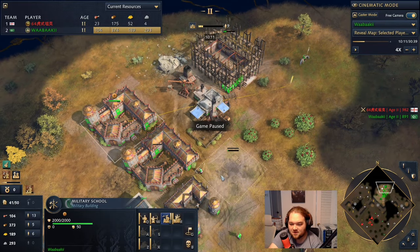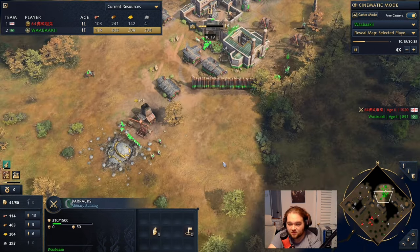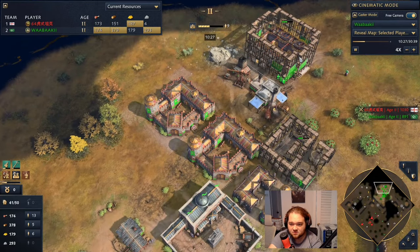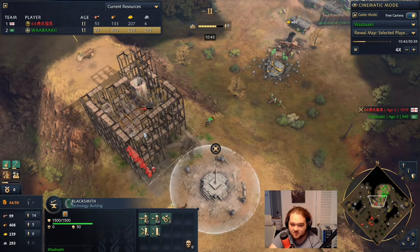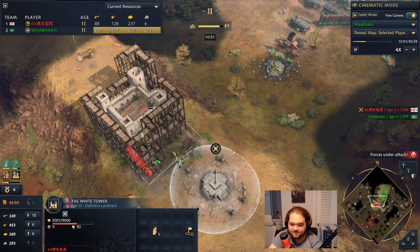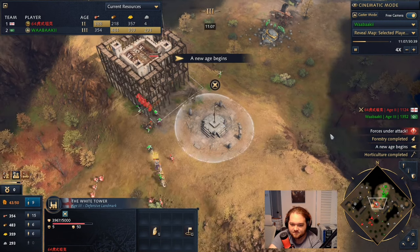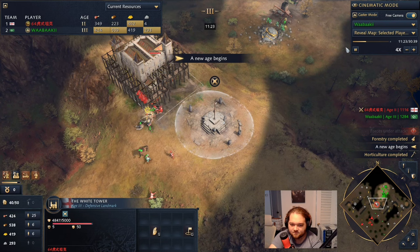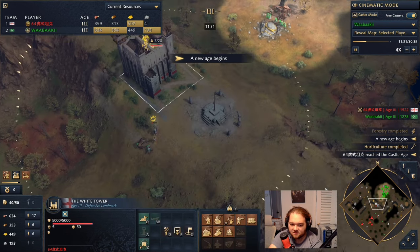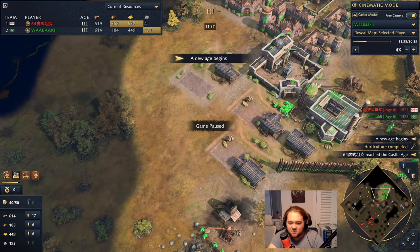Honestly, I think your move the second you age up is to go straight into Men at Arms. Pure Men at Arms and siege — if you're trying to do a quick push, that's the way to go. You want arrow defense — wow, he's white-towering in the center.